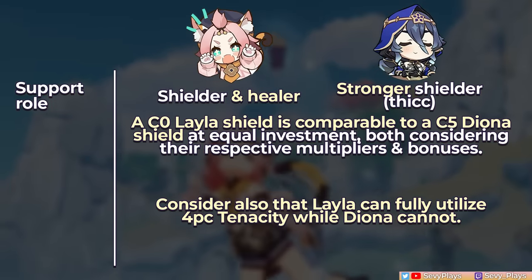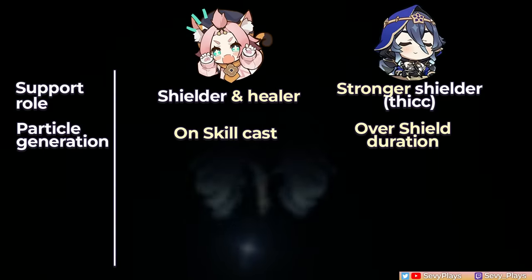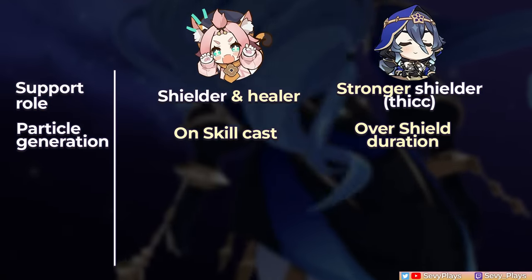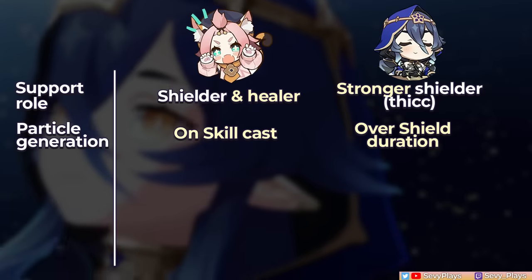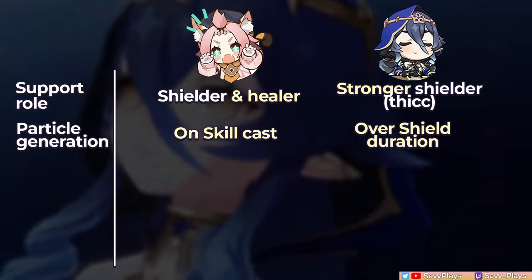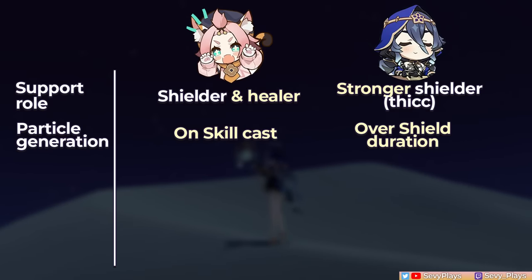From there, Layla's shield just gets better with constellations. Concerning energy, Diona can generate particles upon her skill cast, making it easier to funnel particles and battery others in quick swap teams. Layla, on the other hand, generates particles over time, making it harder to funnel to a specific character unless that character takes a lot of field time.